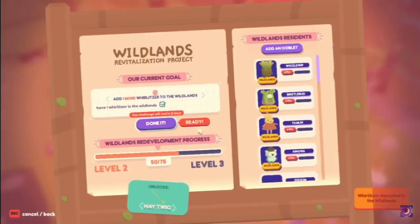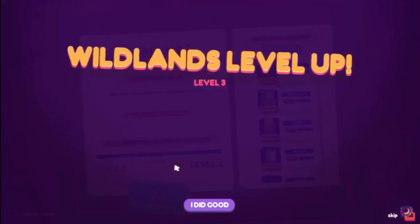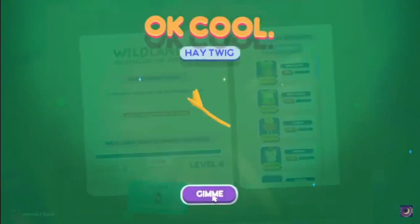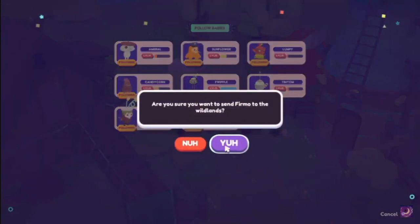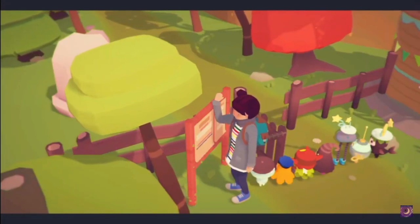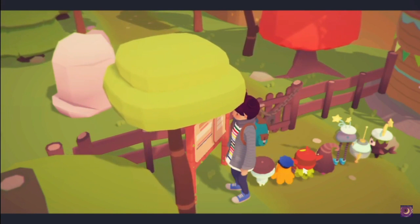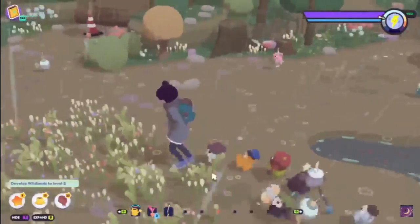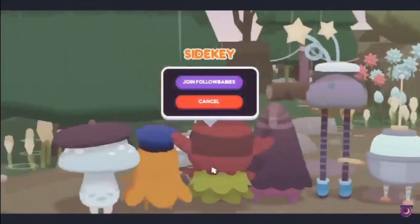Tip 3: One of the Wildlands' most common requests is for you to add a type of Ooblet to it. That type can be a breed, rarity, or what area it's from. To make completing these tasks easier, I recommend having on your follow buddy team one Ooblet of each variety from each area. This lets you complete a good chunk of the tasks without having to travel back to the house. Plus, once you send the Ooblets in, you can instantly fetch it back, so it's not separated from you long.